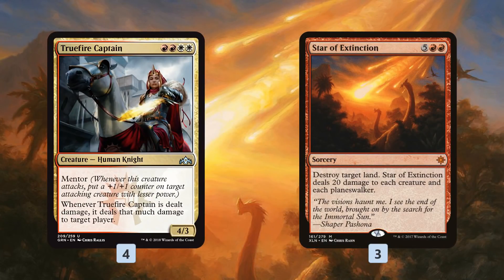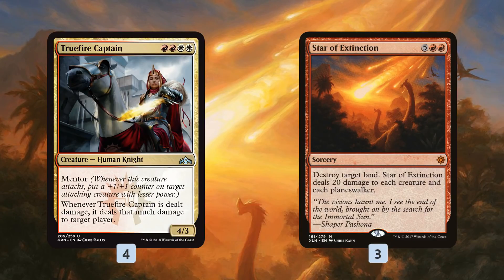Star of Extinction deals 20 damage to everything — all creatures, all planeswalkers. Everything includes our Truefire Captain, which means when Star of Extinction resolves and deals 20 damage to Truefire Captain, we basically throw that 20 damage at our opponent's face and just kill them on the spot from 20. So that is what our deck is trying to do.